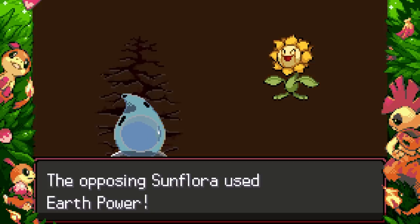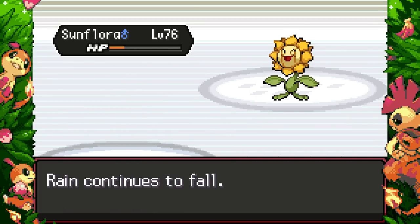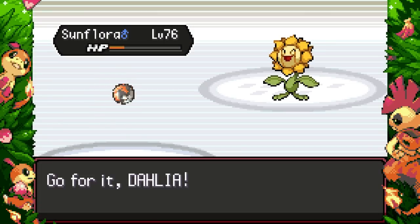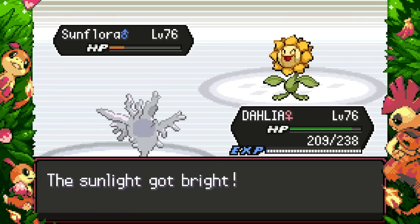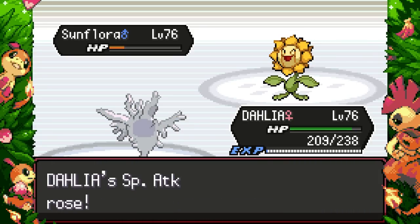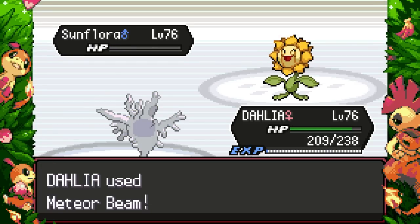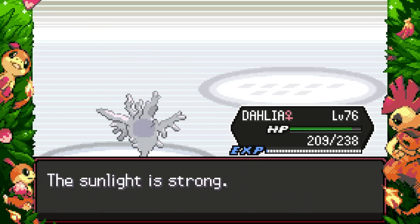Sunflora got confused — nice! It's got a Life Orb so that definitely hurts. Earth Power — I think I might die though because it's got pretty high Special Attack... yeah, that's fine. Unfortunately I can't set the rain back up, but that's not the end of the world. I want to get Dahlia going — oh god, Sunny Day! Wait, are we speed tying? I'm not fully invested in Speed — that's what's happening. Thank god I killed that — I am not fully invested in Speed, and I did not think that would be a problem!